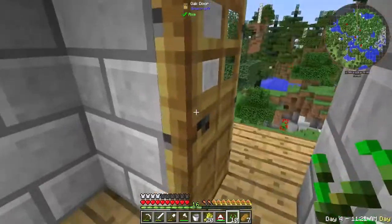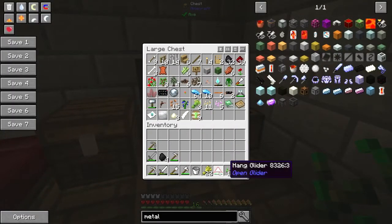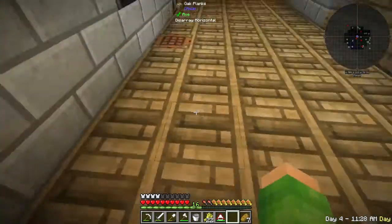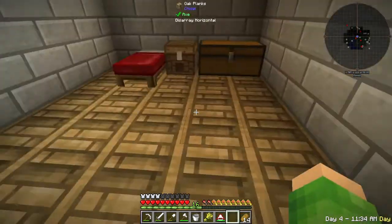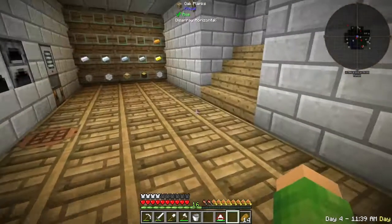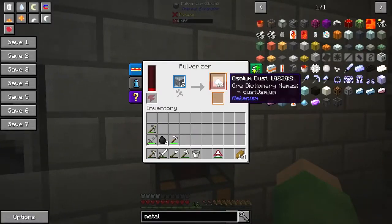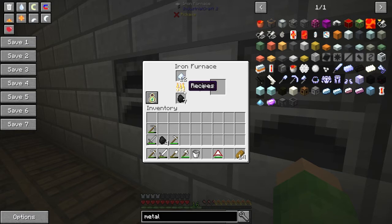I've got 20 more wheat so I can make a load more bread. I put the seeds away and we'll make some more bread, just so I've got enough on me to take out. Boom - there's another seven loaves of bread, that's really good. Yeah, we're smelting up our osmium. We can put that into here and get some osmium.